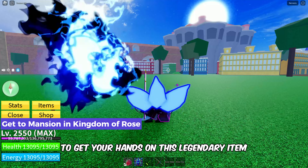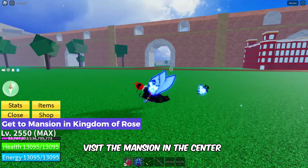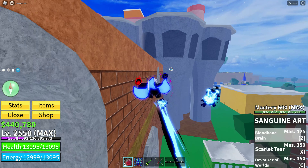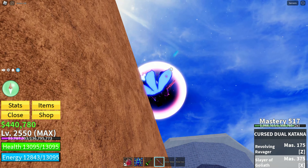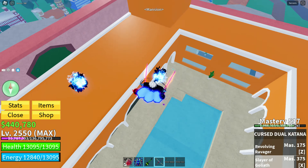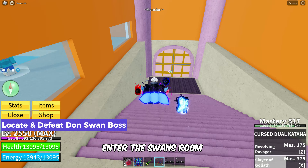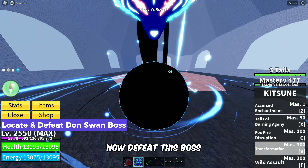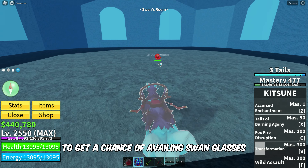To get your hands on this legendary item, visit the mansion in the center of the Kingdom of Rose Island in the Second Sea. Once in the mansion, enter the Swan's Room to encounter the Don Swan boss, then defeat him for a chance to obtain the Swan Glasses.